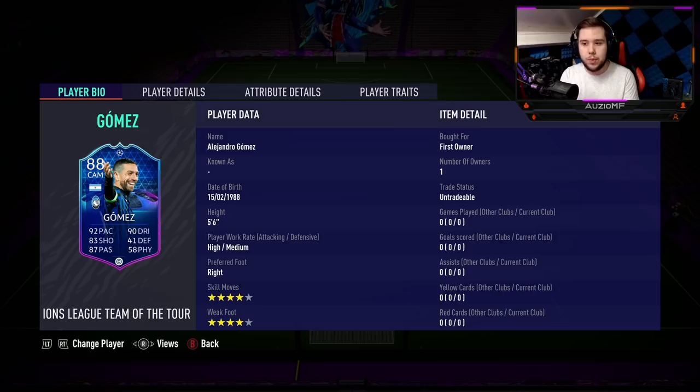Which is obviously not too bad because he does go for 170k and his card actually looks really, really good. Now if we are comparing him to his latest in form, he's got a plus 1 to pace, a plus 2 to dribbling, plus 3 to shooting, plus 2 to passing, plus 1 to physicals, with a plus 1 to defending as well. So a very nice boost. This card going for 170k, his in form going for only 60k.